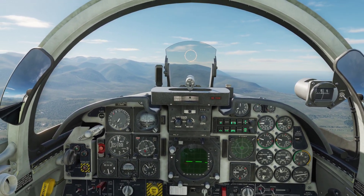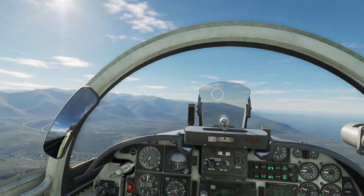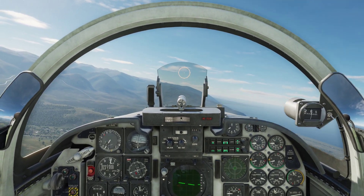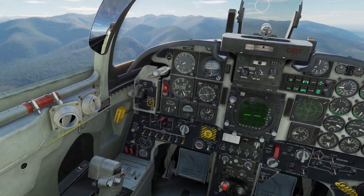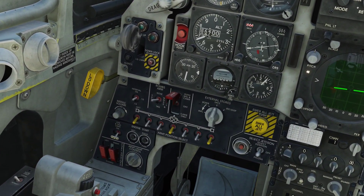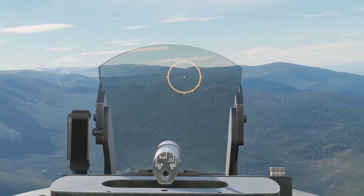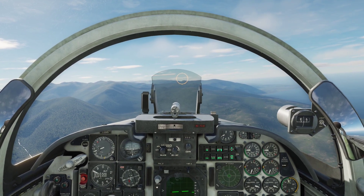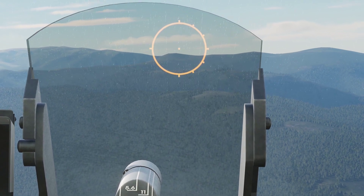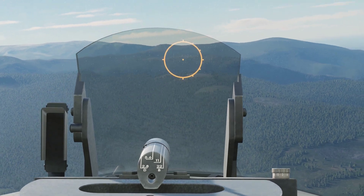Just like in my air-to-air missiles tutorial, we're going to target our bomber in front of us. Unlike with missiles, you don't have to arm any stations — you only have to flip the master switch like so. Just like using IR guided missiles without the radar, this method is good when you want to surprise the target.